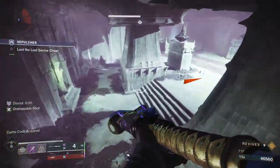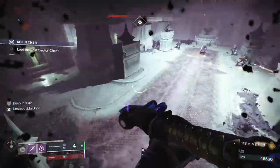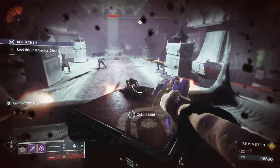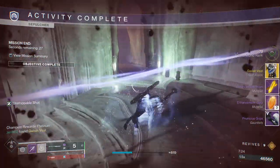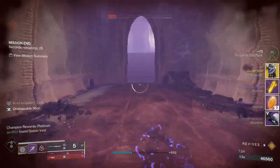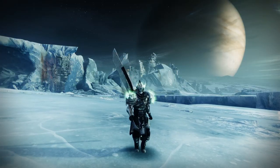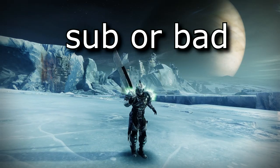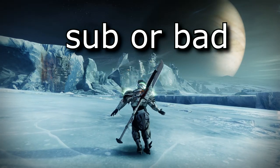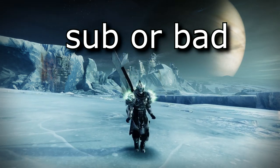This Lost Sector isn't fast by any means unless you're 1830, but it's very easy if you follow the tips. If you are 1830, you're going to be able to do this in half the time, which is absolutely fantastic — at that point it'd be a pretty good farm. That's going to be the guide. Don't forget to watch the build video. Hopefully this helped. If it did, be sure to subscribe as I post Lost Sector guides daily. I appreciate you watching and I'll see you tomorrow for the next video. Peace.